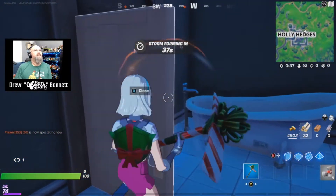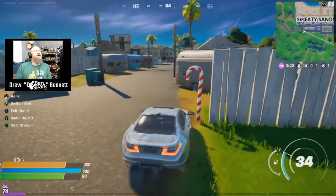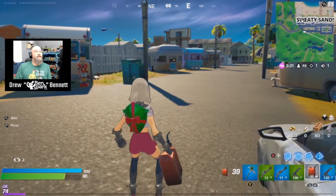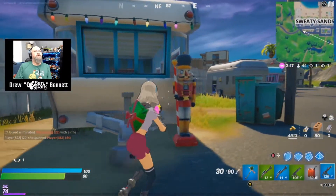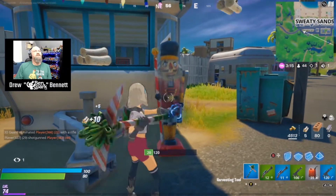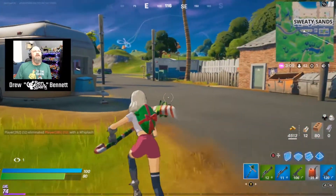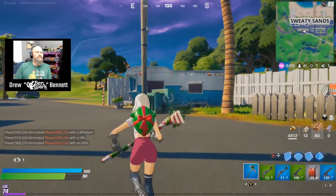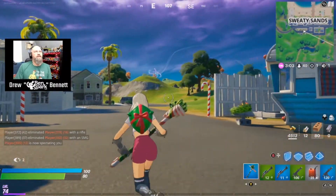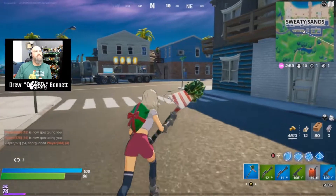I cannot find a weapon. Another location where you can find a Nutcracker is here at the RV park at Sweaty Sands. Let's take that out, and we get three Nutcracker statues right now. Let's go find the other two. What do you guys think of not having the green screen, not being in there — just having that little video of me in the corner?